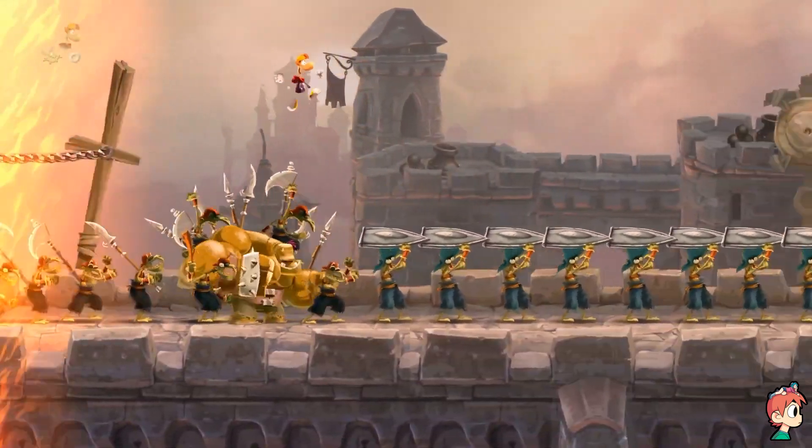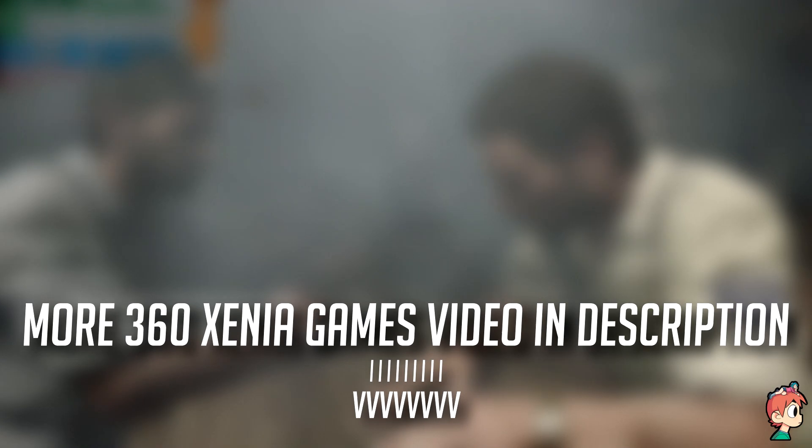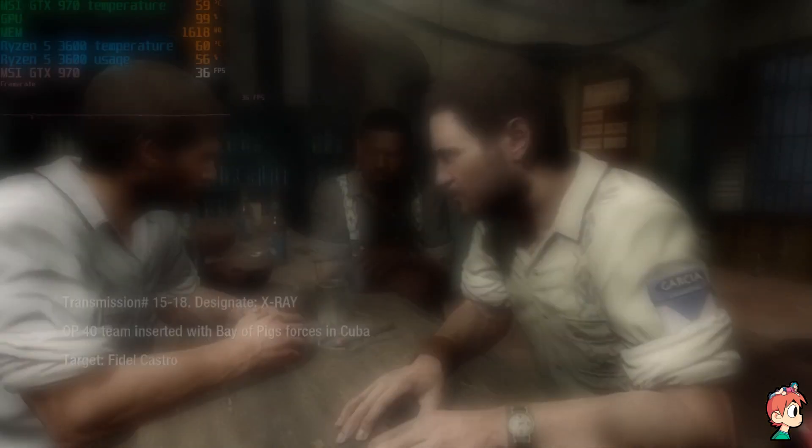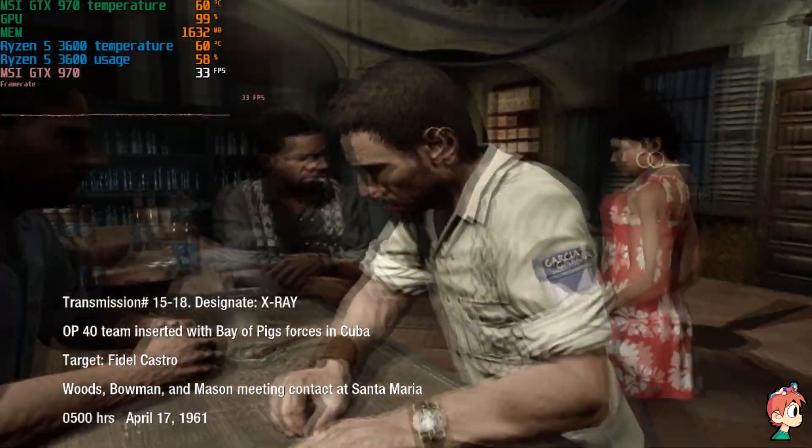Xenia has been around for a while but has really improved in the last couple of years, making classics like Halo Reach and COD Black Ops playable on your PC. It's open source too, which gives emulator pros more wiggle room for tweaking and performance improvements.